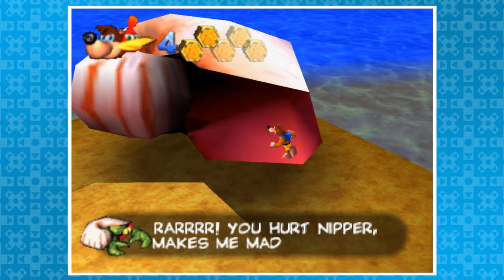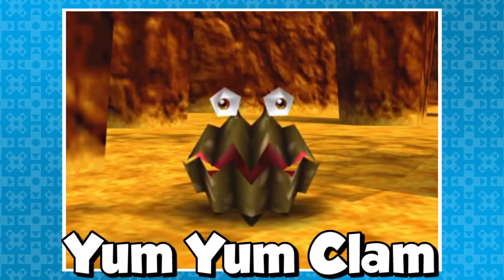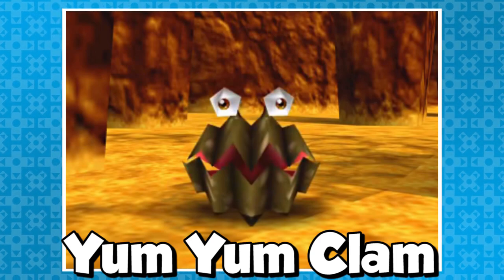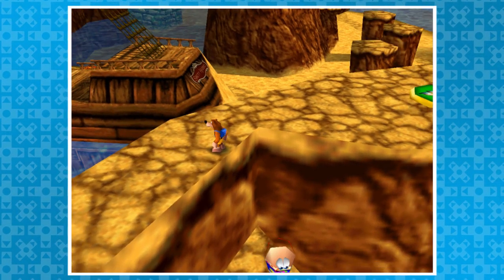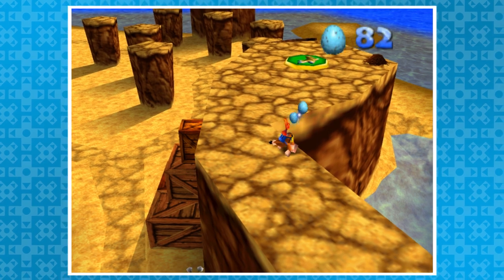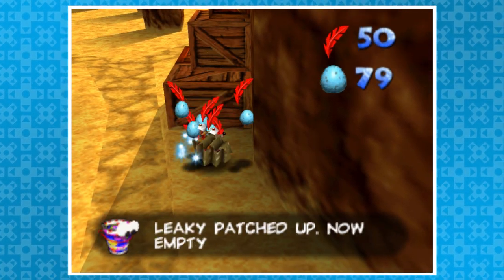Okay, enough useful stuff. Let me show you how to crash the game. First, let me introduce you to the Yum Yum Clams. If they touch Banjo and Kazooie, the duo will drop a red feather and egg. Next is Leaky the Bucket, who needs eggs shot into him to fix his leak. If you drop some eggs into Leaky and jump in front of the Yum Yum Clam, with a bit of luck it'll attack Banjo during the dialogue, and the game will crash.